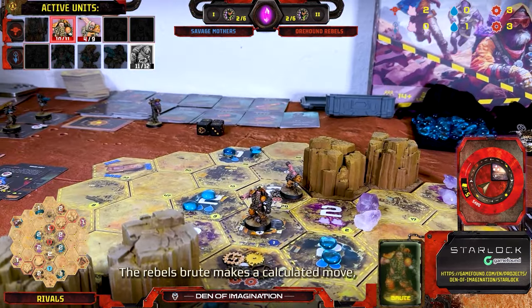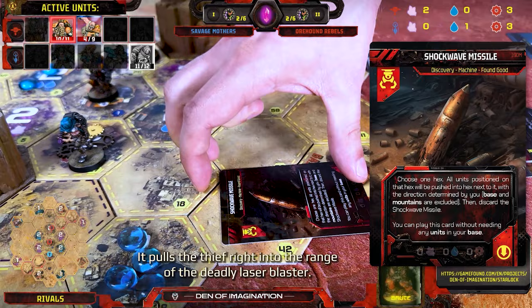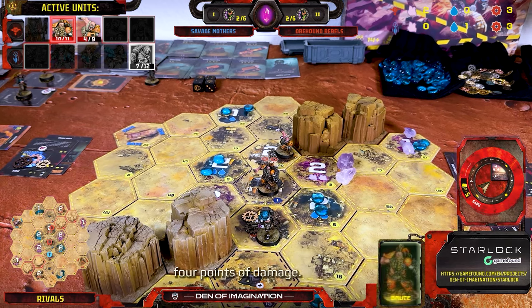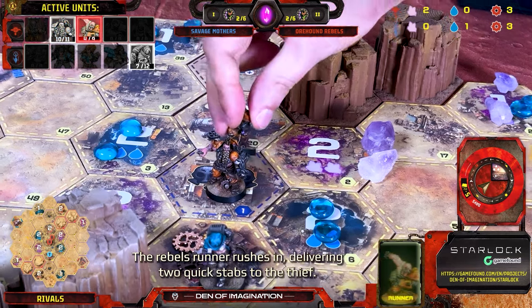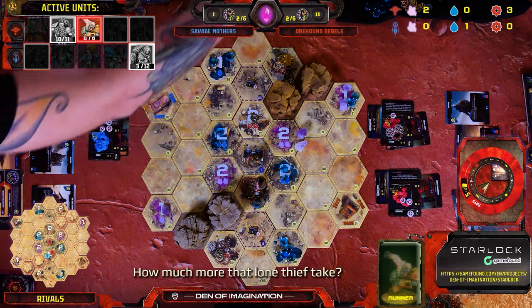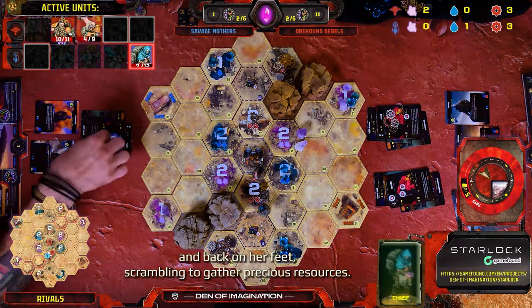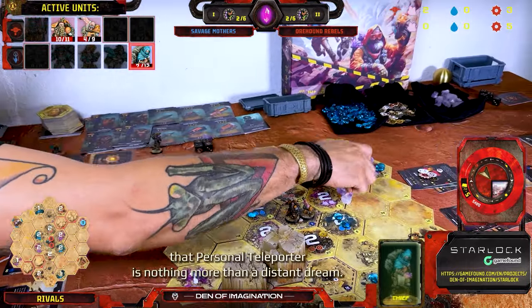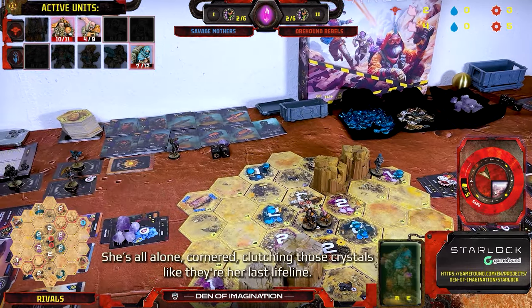Boldly, she heads to the shop, stealing resources from the Rebels and buying light armor. Then she employs the Gravity Vortex Generator to drag the Rebels away, creating some much-needed space. The Rebels' Brute makes a calculated move, launching a shockwave missile that pulls the Thief right into the range of the deadly laser blaster. With a powerful shot, the Brute fires, delivering a crushing four points of damage. The Rebels' Runner rushes in, delivering two quick stabs to the Thief. This is a disaster for the Savage Mothers. The Thief, last hope of the Savage Mothers, is healed by the medical module and back on her feet, scrambling to gather precious resources — stacking up five scrap.